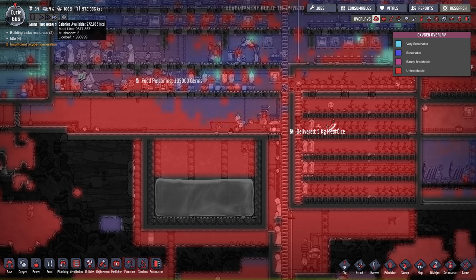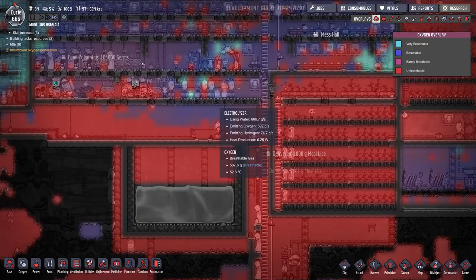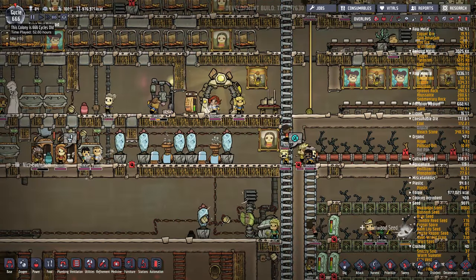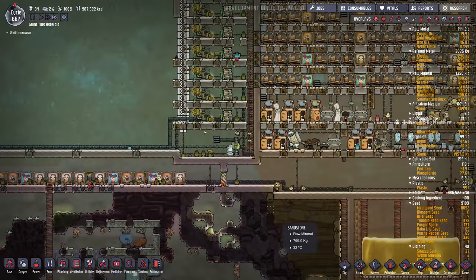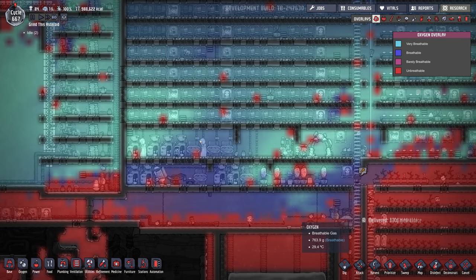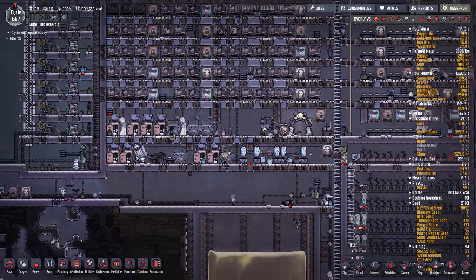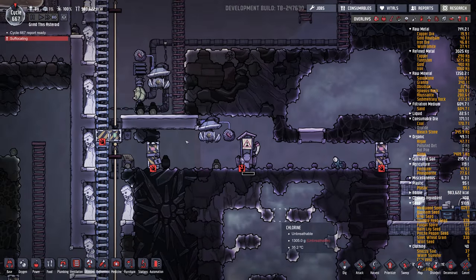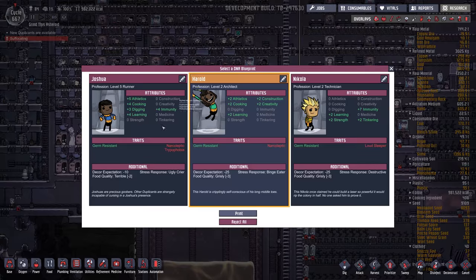Oh, and food's below one million so food's going down. Still got one more in here. Actually, I realized why everything is going really bad — it's because it's cycle 666. Once we get past this cycle, everything will be okay again. Oxygen is getting better — that's good. We should have a new dupe any second now. There's our new dupe, number 85. I think Harold looks like our best bet.